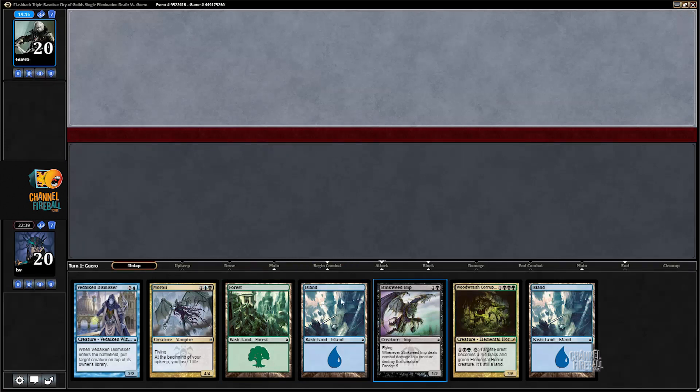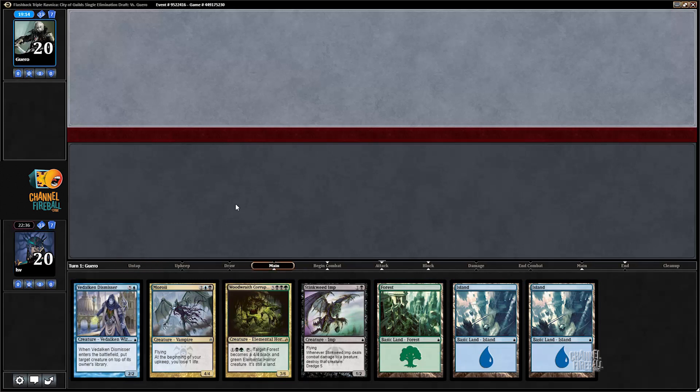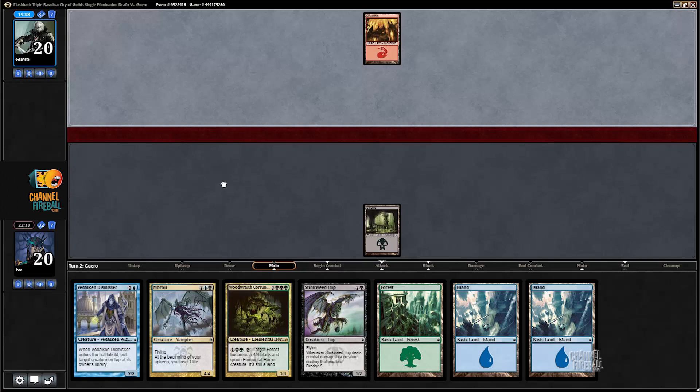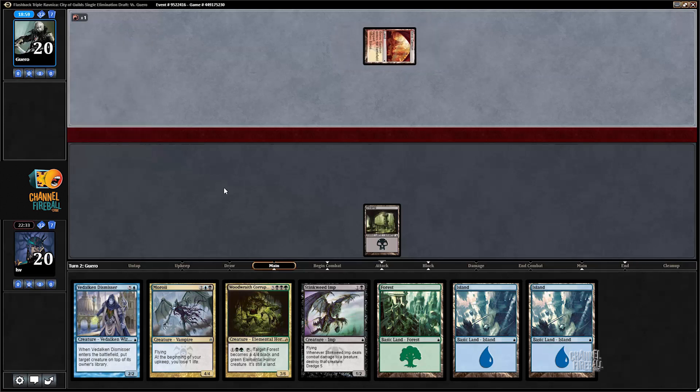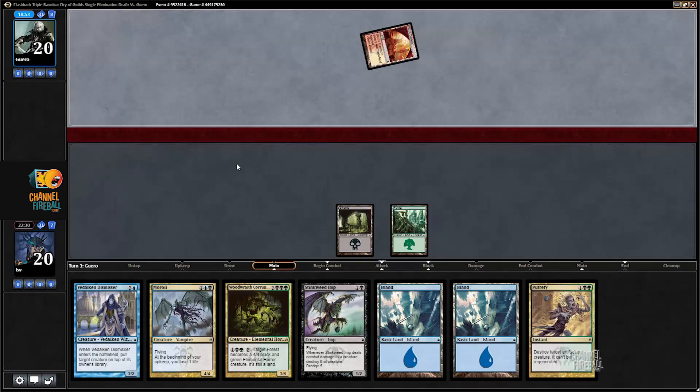All right, this hand is great if I draw a black source — pretty medium if I don't, but I'm in. All I need to do is draw Elves of Deep Shadow and this hand just can't lose. Or Swamp — Swamp's also very good. With Swamp I just get to play turn three Stinkweed Imp and turn four Moroi, the more the merrier. Boros Garrison — my opponent was the recipient of incredibly late Boros Garrisons; I even have one on my sideboard.